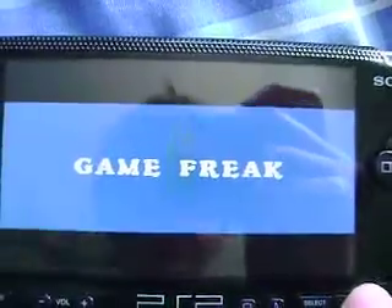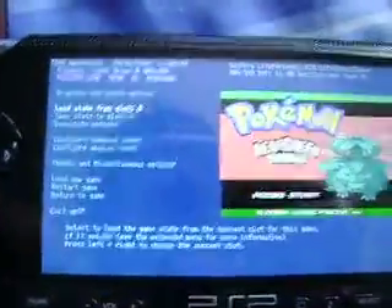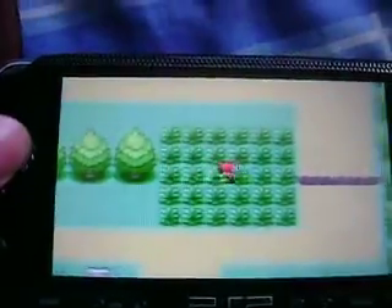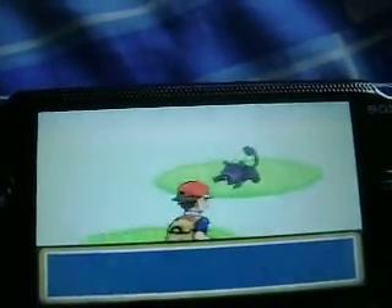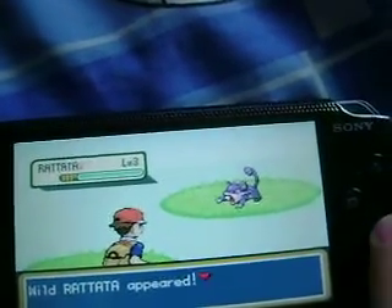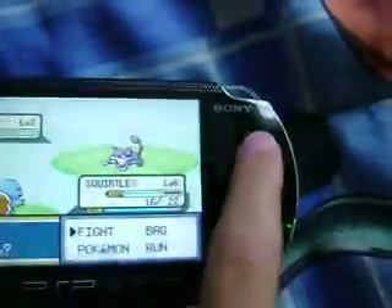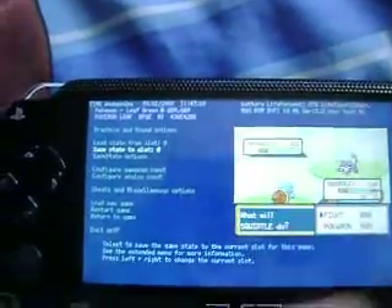I think that's pretty cool — like rare candies, which I didn't really use. Now this is Leaf Green. And even during a battle you can save it, which I think is awesomely cool. You just press triangle, save state zero, and I'll save right there.